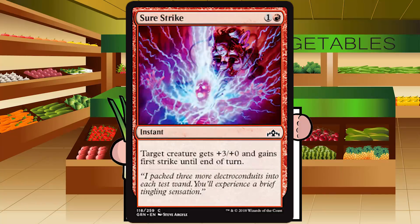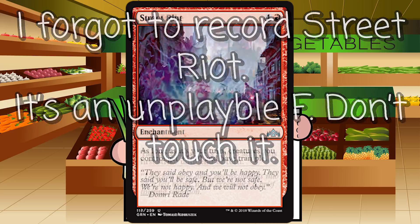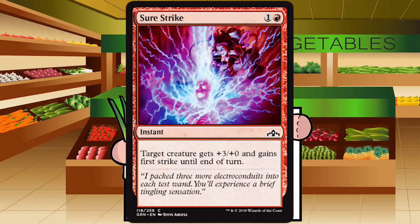Up next is Sure Strike, which I've talked about a lot. It's one and a red for an instant at common. Target creature gets +3/+0 and gains first strike until end of turn. I talk about this card a lot when discussing combat tricks because it might be one of my favorites. It's a big power boost, first strike means the toughness boost doesn't matter, and it's cheap — that's basically my recipe for a perfect combat trick. You'll typically kill next to anything in the format and save your creature. I'll play Sure Strikes way more often than not, and it takes a lot of amazing playables for me to actively cut the first one. C+.